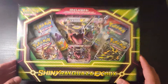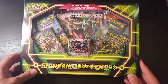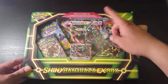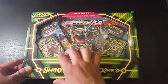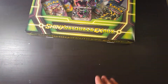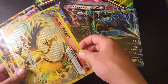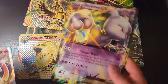Hey guys, today I have the shiny Rayquaza EX box. It has a promo EX and the Jumbo EX, which I'm collecting now. I also have Ancient Origins, Primal Clash, Roaring Sky, and Breakthrough packs. These are my other Jumbos I've already collected: I have the Kingdra, Houndoom, and Arcanine Break, and Mewtwo.